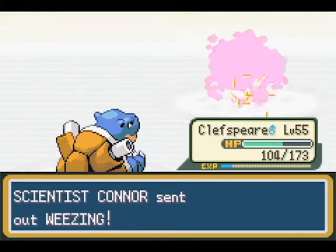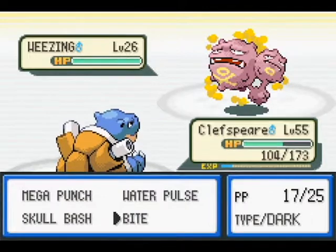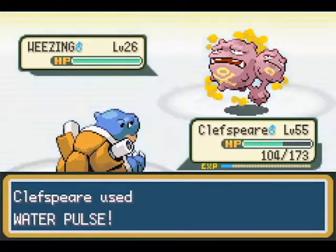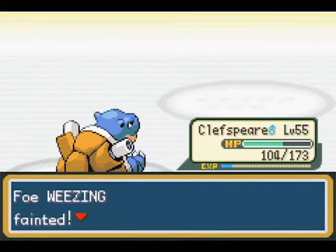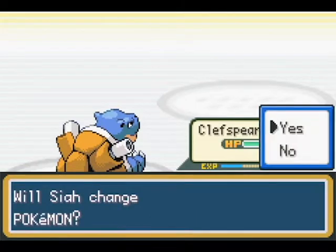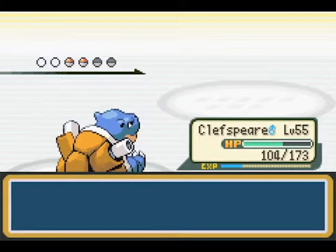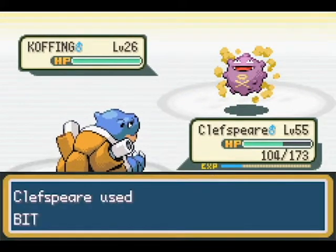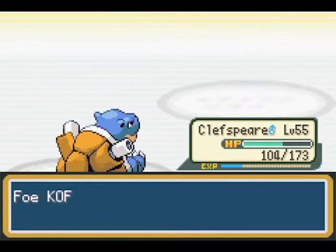Hi Weezing. Let's use Waterfall on my Weezing — because why not? Bye Weezing, it was so scary and terrifying. I meant to hit B but I hit A — I was spamming both buttons at the same time. I tend to do that a lot when I'm just skipping through text. I roll my finger between both buttons so I just hit both of them constantly.